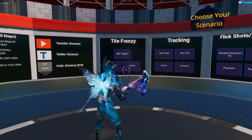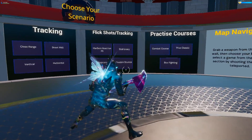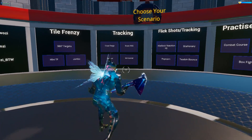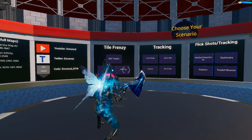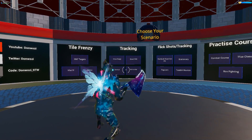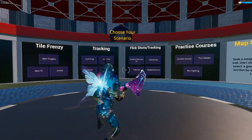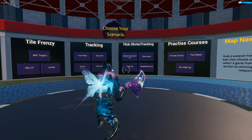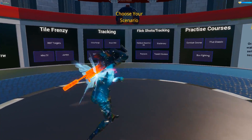Currently, there are four different scenarios for each aim training style. There's Tile Frenzy, there's Tracking, and there's Flick Shots. Out of all of these, Mongrel has a select few that he tends to play on a regular basis. He does still like to play on all of them as he likes to cycle through and rotate through them, but he does have a select few favourites.